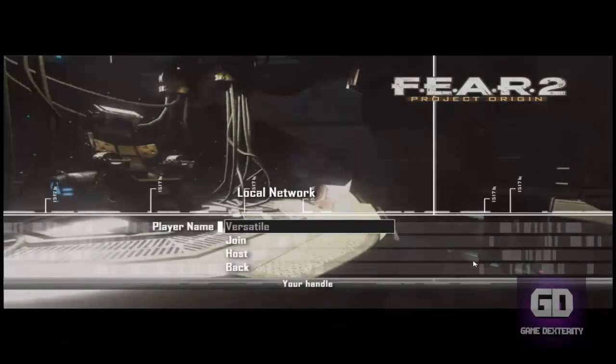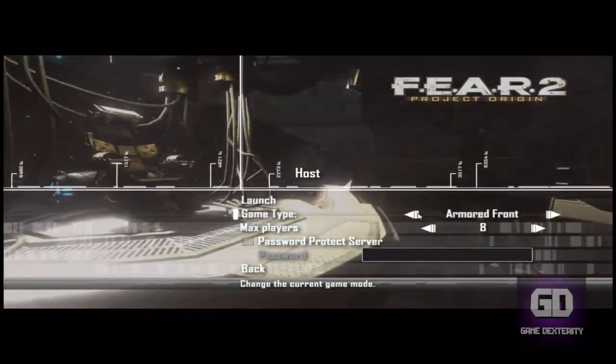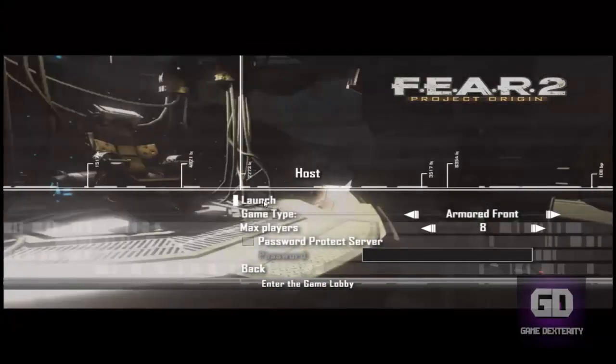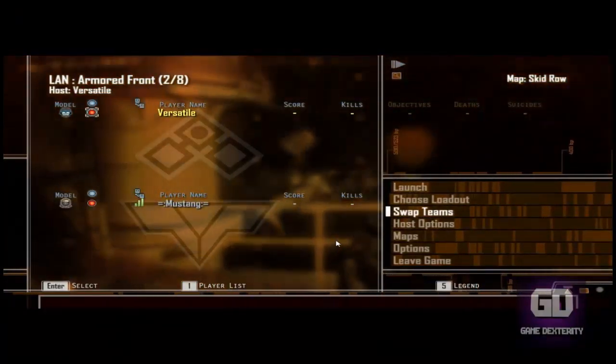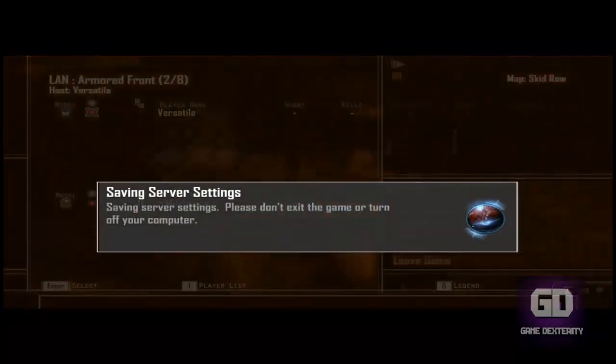Let's go to Local Network and here I go to Host. I select Armored Front — you know, different game types — let's go to Armored Front. Click on Launch and let the game load. Now we wait for Mustang to join the room. Mustang is in the room, so I'm going to click on Launch and we're going to do this.